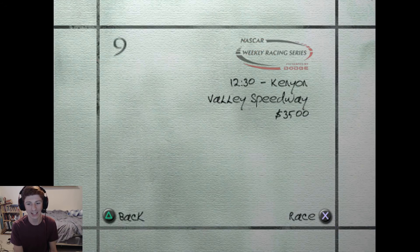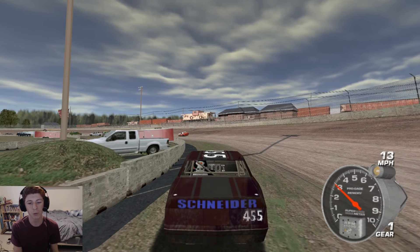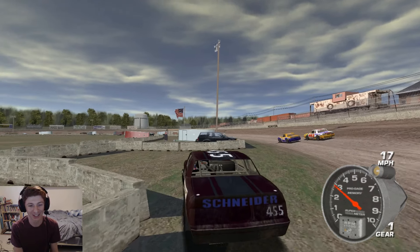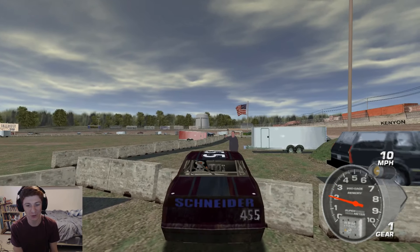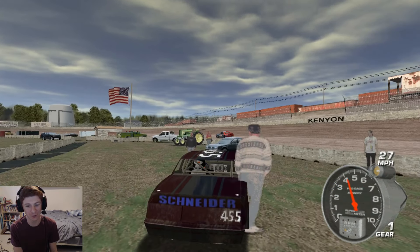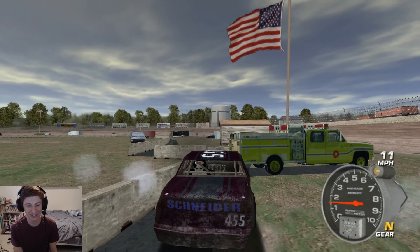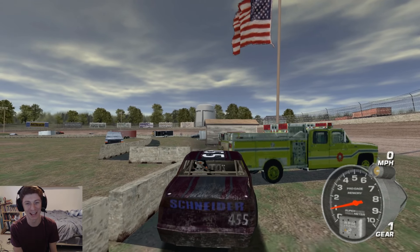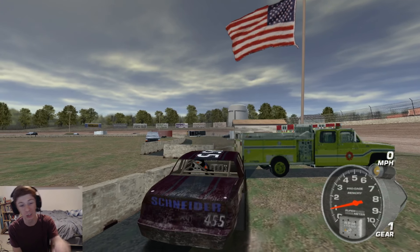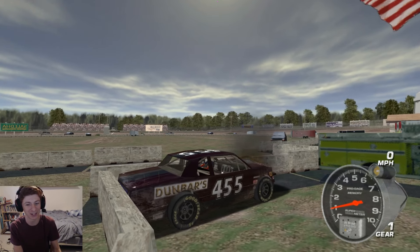It is going to be at Kenyon Valley Speedway. Before we get into any racing, I kind of wanted to point out this little glitch. If you watch my stream, you will know about this, but you can drive right through into the infield and drive over people and stuff. There's just a wall that isn't solid. You have to be careful not to go back out on the track, but you can literally do laps in the infield and be like four seconds faster than everybody else — pretty funny.